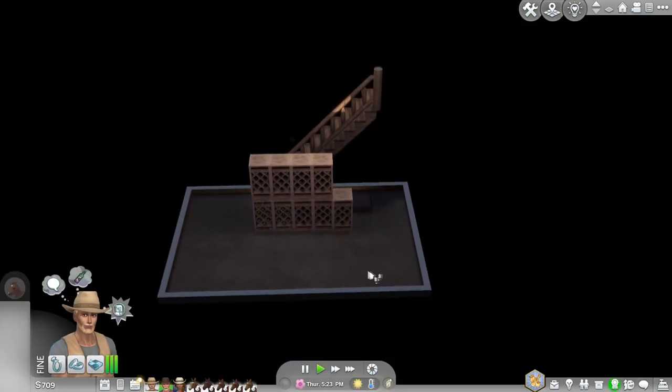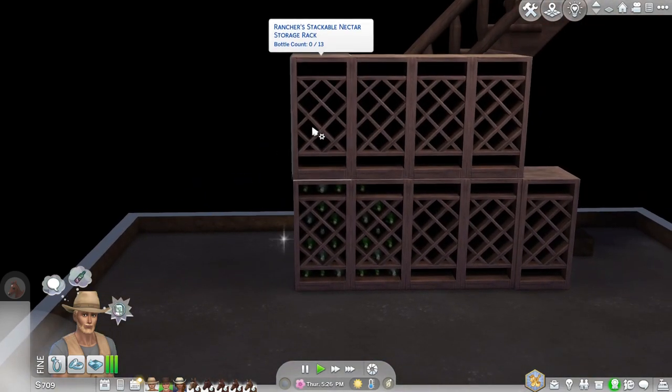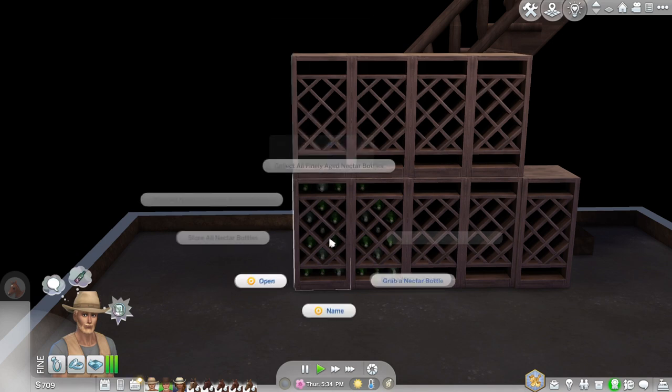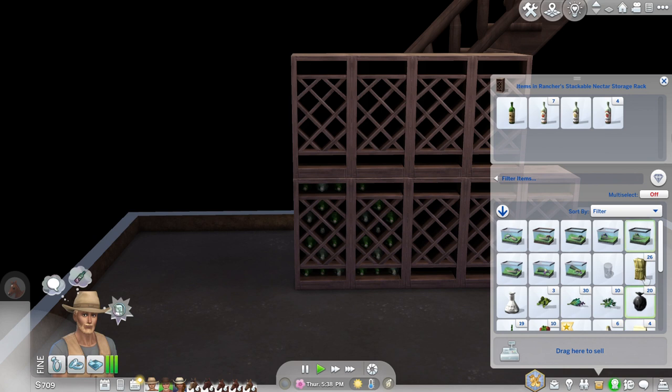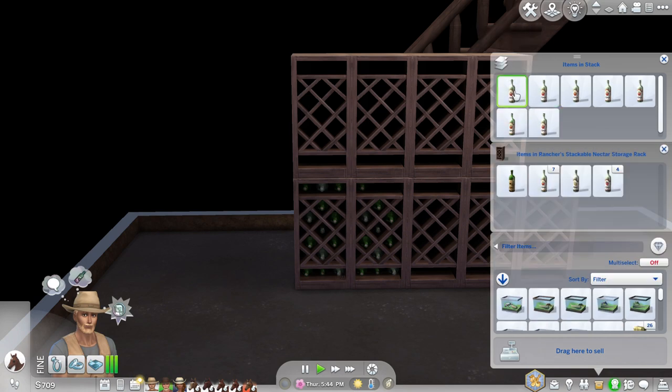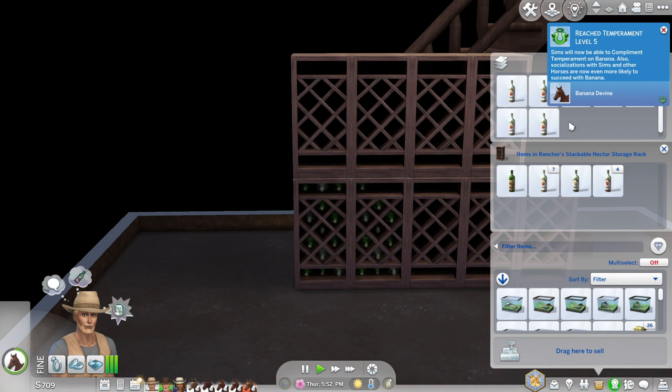You want a little basement area set up for storage. You get these lovely rancher's stackable nectar storage racks and you can put 13 bottles in per rack. Storing nectar in a basement storage rack speeds up the aging process. Looking at my nectar bottles here, I've got a moderately aged bottle — next from that is finely aged, then there's lightly aged and not yet aged.